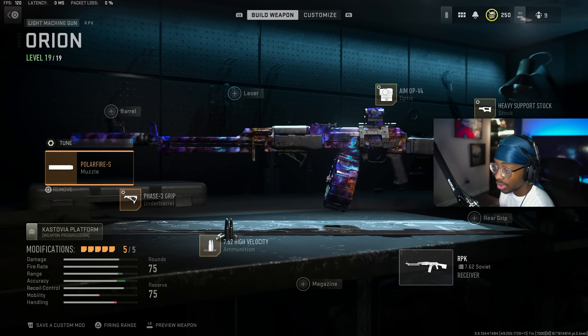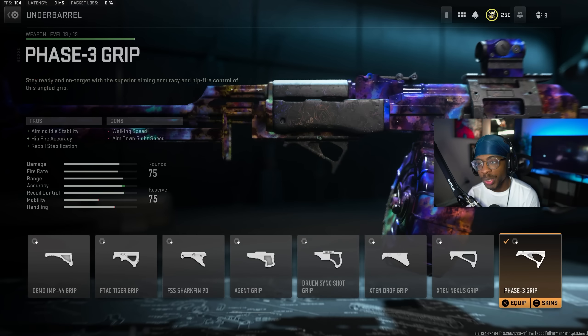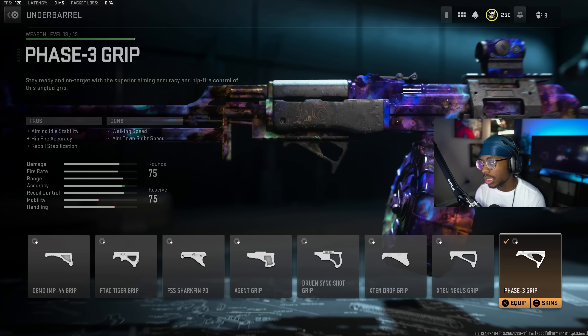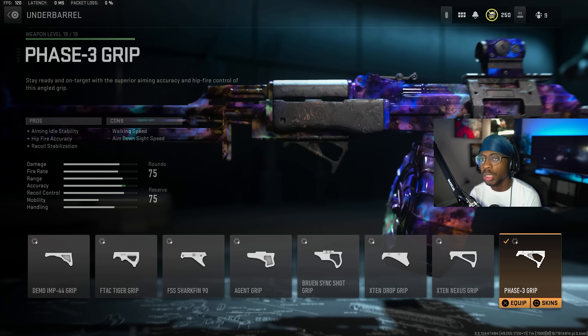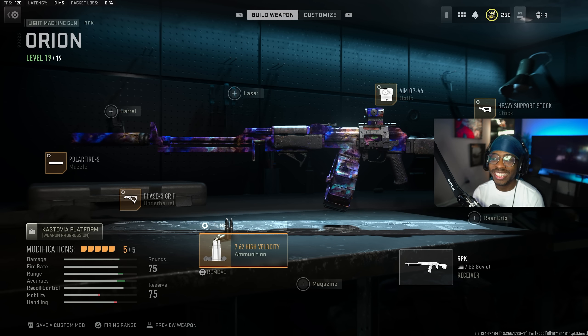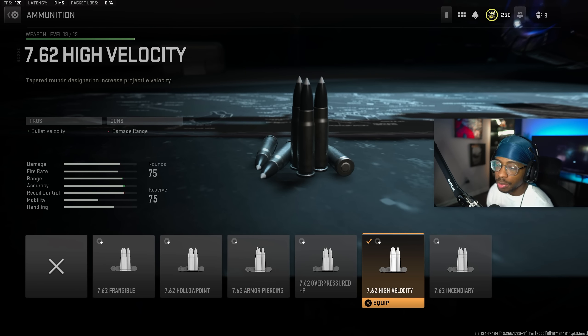For the underbarrel, we have the Phase-3 Grip, which gives you aiming idle stability, hip fire accuracy, and recoil stabilization. The Phase-3 Grip is probably the best underbarrel for most long-range meta builds right now. For the tuning, recoil stabilization up at plus 0.44 and aim walking speed at negative 0.26.